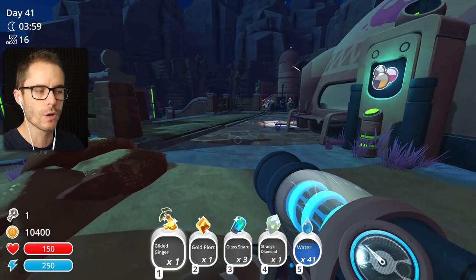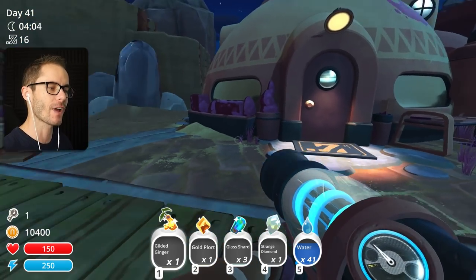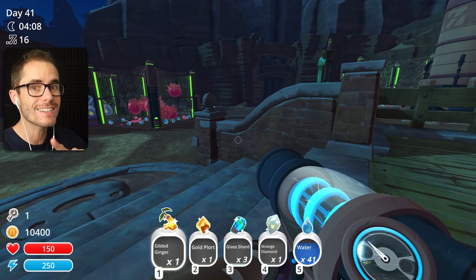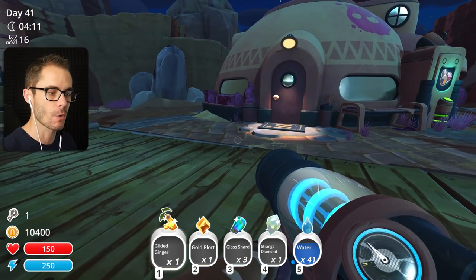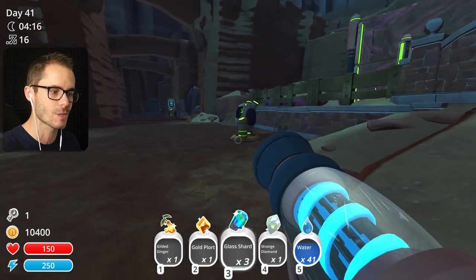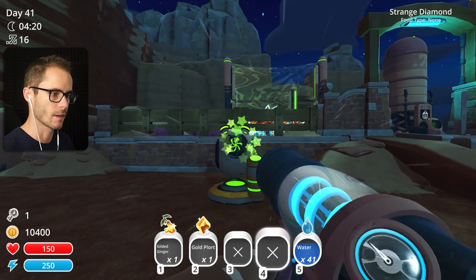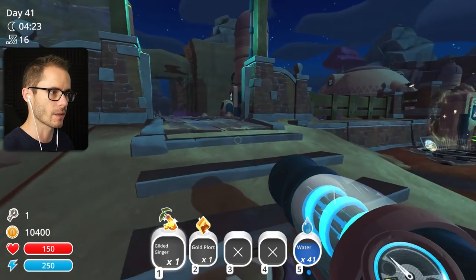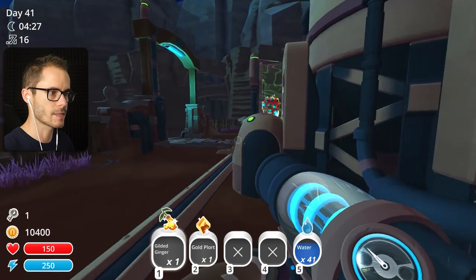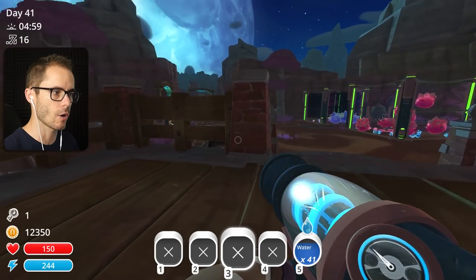I just did some quick Googling and found that it is actually rank 20 where you get the tank booster and also the Master Gordo Snare. So I think it would be a good idea if we were to try and sell as many gold plorts as we can to get to rank 20. I'm going to hang on to these — let's sell these ones so we can store them. Let's go and get some more gold plorts.